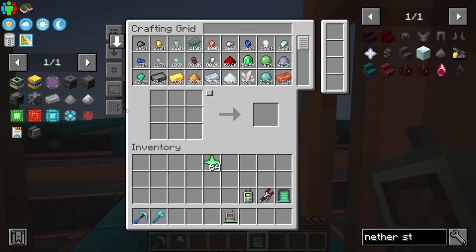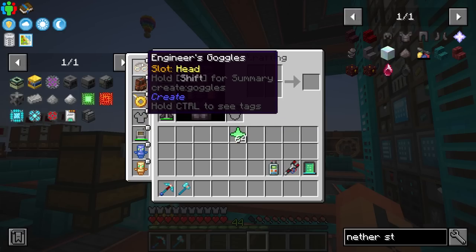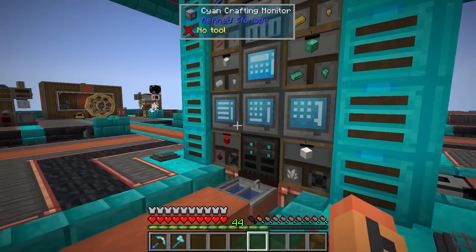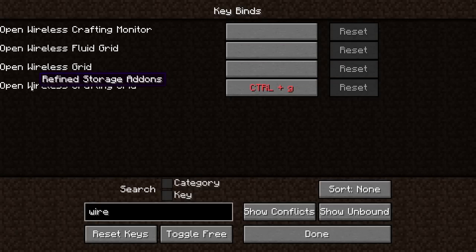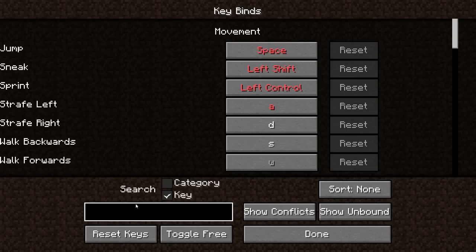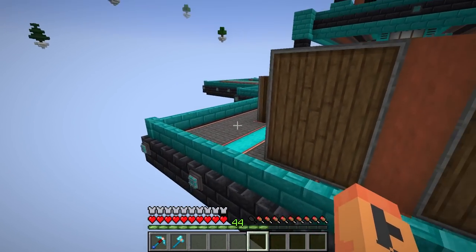Now we can access our crafting grid wirelessly, which is fantastic. This thing can also be worn as a curio - it doesn't matter which slot. They actually added the mod to include the engineer's goggles slot too, so you can always have that worn. Now we just need to set a hotkey. Go to keybinds, category, hunt down Wireless - there it is. Open Wireless Crafting Grid is set to Ctrl+G, but let's change it to V since that's easier. Head mode switch we don't need, so let's clear that. Now we can access our crafting grid anywhere around the base - 48 blocks is pretty good range.